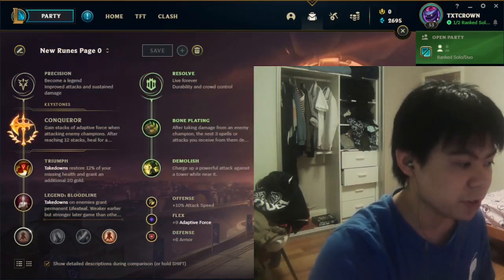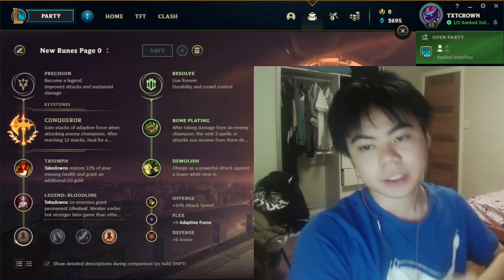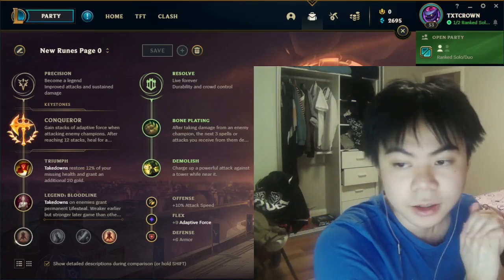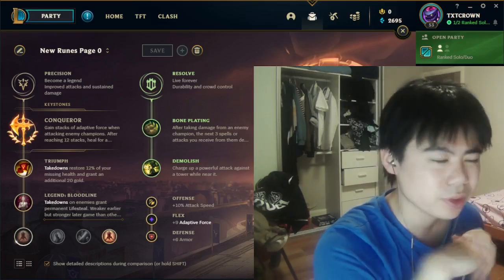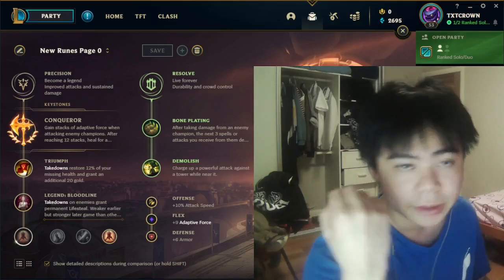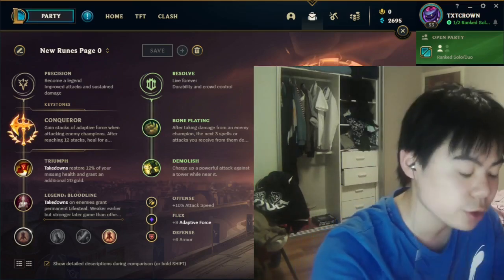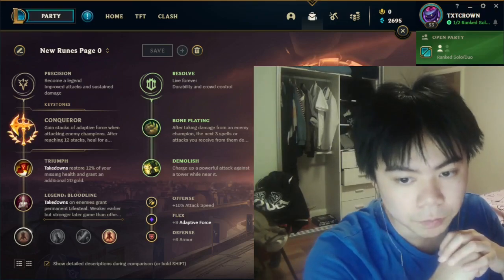Now we're moving on to the next rune page: Conqueror. Conqueror is a much more fight-oriented rune. Yorick can abuse it really hard with the Conqueror bug — I'll put a link somewhere in the video; you can click it and check out the bug. It's really important if you're going Conqueror, and if you don't use this bug, you are not making the most use out of this rune.